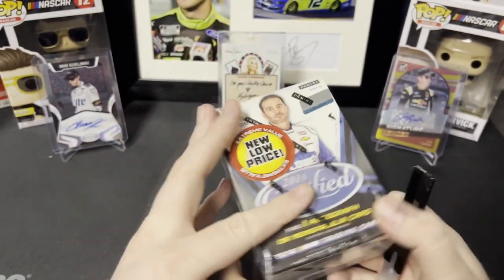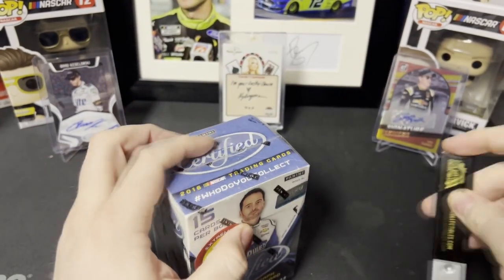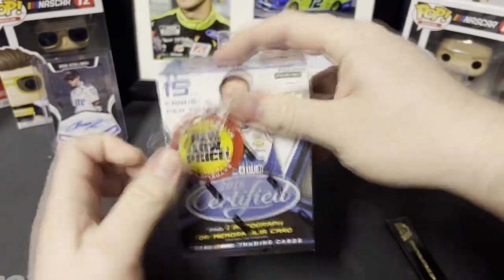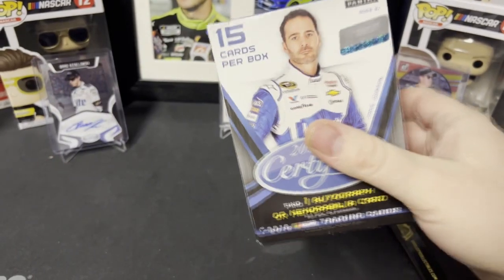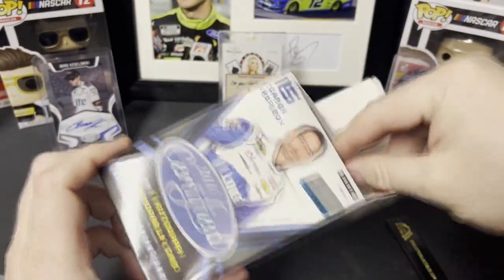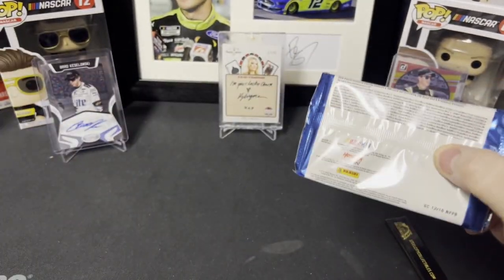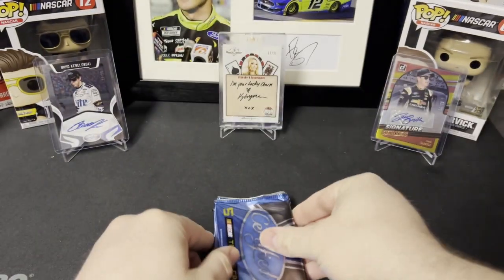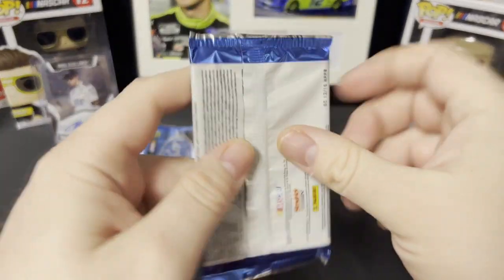This is a short rip — five cards per pack, three packs per box. These have the silver parallels which are out of 99. I believe every pack should have one, and maybe a mem card, auto, or mem card. Usually it's a mem card, which is what will be in here.